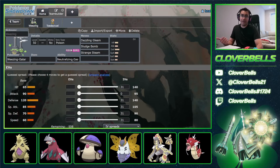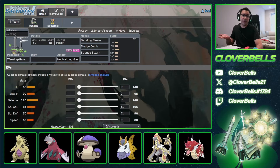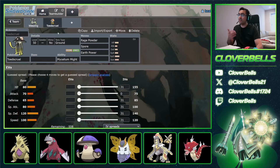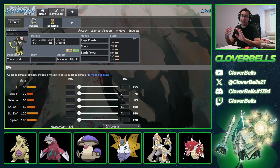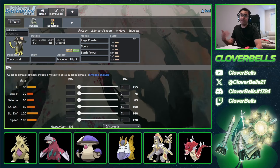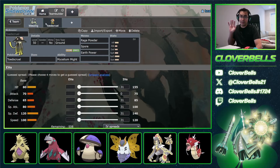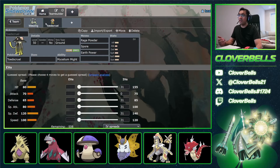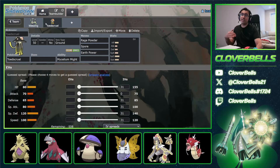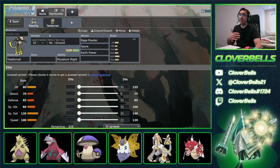The interesting mechanic is that the priority bracket is locked when Weezing is on the field. So even if you switch out Weezing and try to go for a Spore that same turn, it still goes first before other Pokémon — because when you start that turn, if Weezing's still on the field, the bracket is locked. However, if you try to switch Weezing in and go for Spore, it doesn't work — your Spore will still be last in the priority bracket.